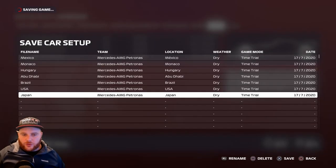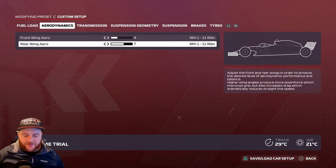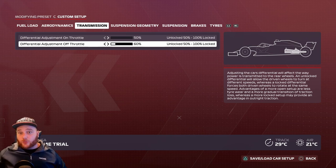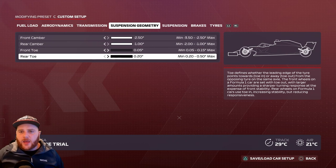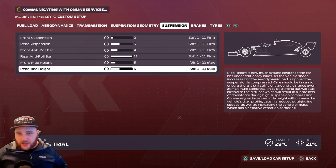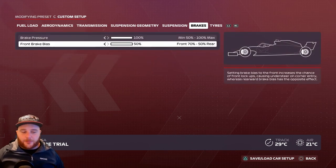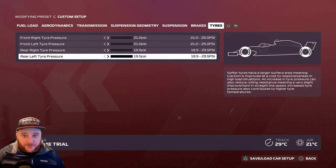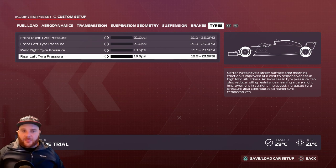USA setup: Aerodynamics — front wing 4, rear wing 7. Transmission — on-throttle 50%, off-throttle 60%. Suspension geometry — 2.50, 1.0, 0.05, 0.20. Suspension: 2, 5, 4, 11, 3, 5. Brake pressure 100%, front brake bias 50%. Tire pressures: 21 PSI, 21 PSI, 19.5, 19.5. Save it as 'USA'.